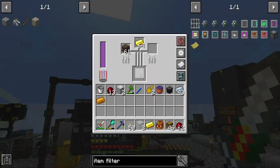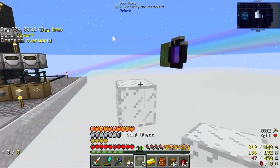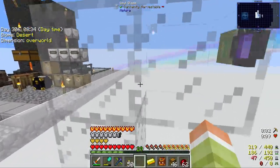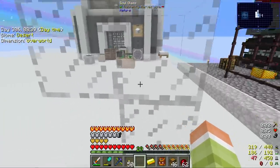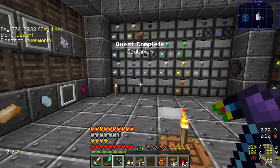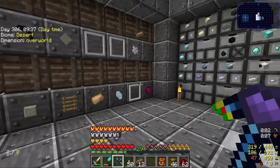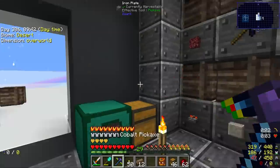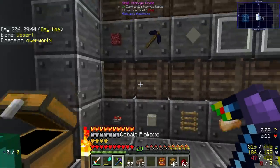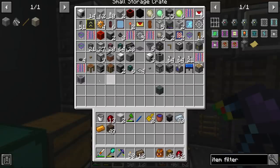Oh, what does soul sand blend into? Soul glass? Ghostly! You can walk through it — I bet that mobs can't walk through it then. Quest complete! Very nice. But where the heck have I put my quest book? I've probably just emptied it somewhere and I'm not going to be able to find it.